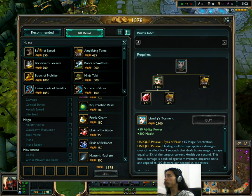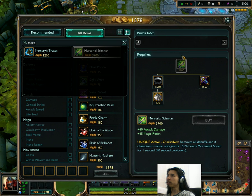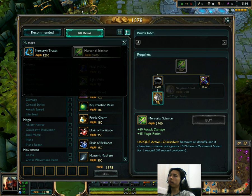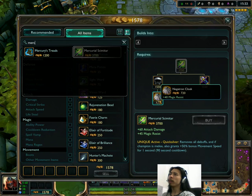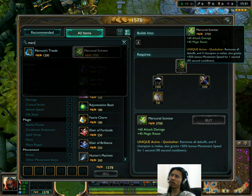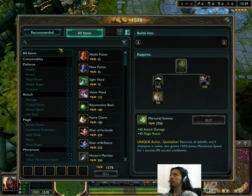Mercurial Scimitar has also been buffed by just its cost — that's all that's changed. It used to cost 3,810 and it's gone down slightly to 3,700. That's again a result of Negatron Cloak, so we're seeing a lot of cascading changes from that. The go-to defensive items for AD carries tend to be Guardian Angel, and sometimes Warmog's in certain situations. But it looks like Mercurial Scimitar is a slightly more viable option — always was in my opinion.